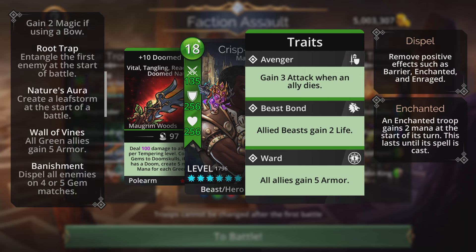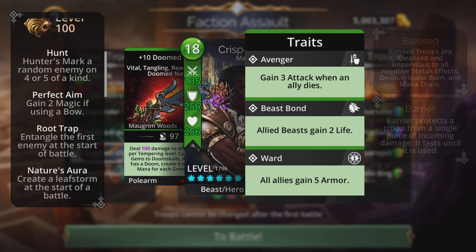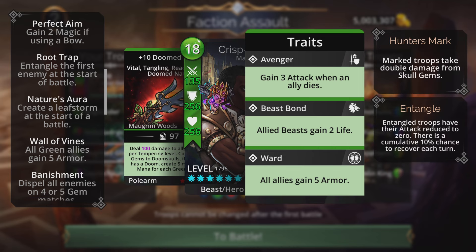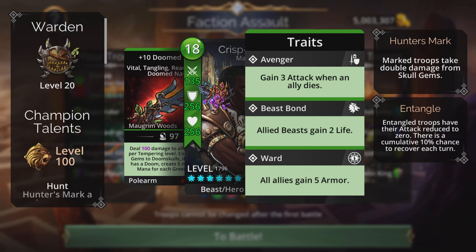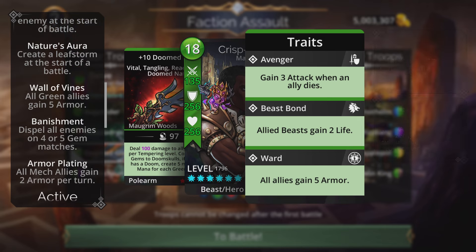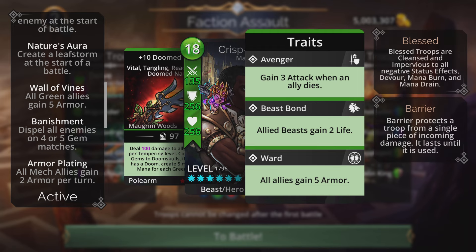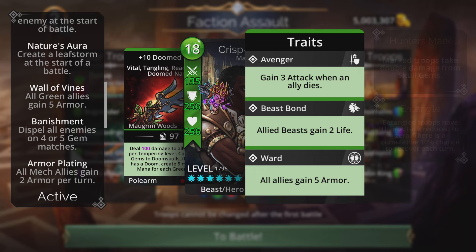I'm using the Warden hero class for several key reasons. Warden has Root Trap at the start of battle and Nature's Aura, which creates a Leaf Storm at the start — allowing Bog Strider to get spell-ready very easily as the main mana generator. I also have Set on the team to handle submerged troops via Banishment, which dispels all positive status effects from enemies on a four or five gem match.